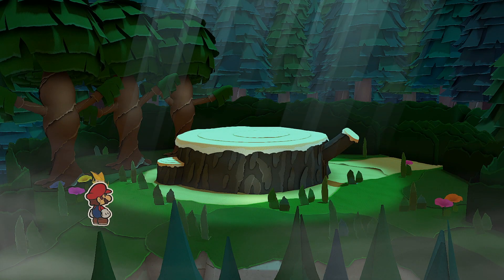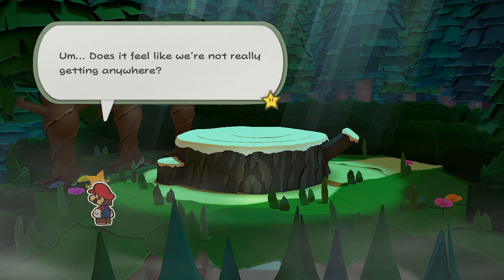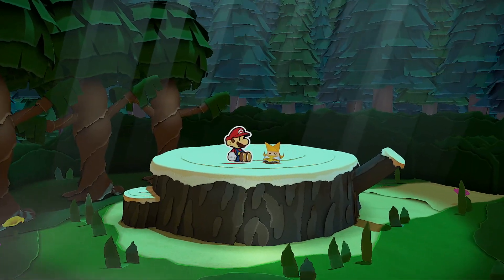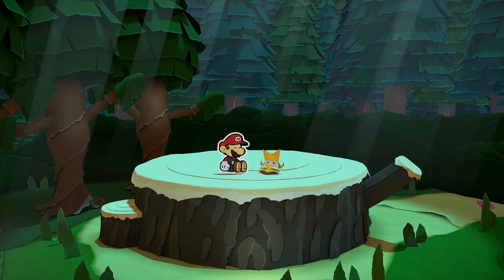And once you keep on looping around, eventually she'll say that she's going to take a little rest and that might help her to work things out. When she has a little sit down on the stump,